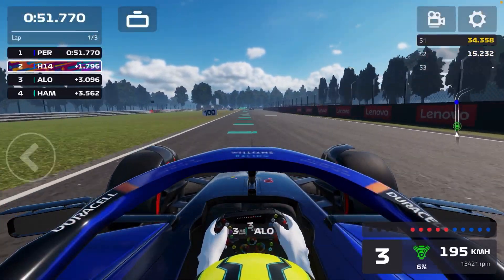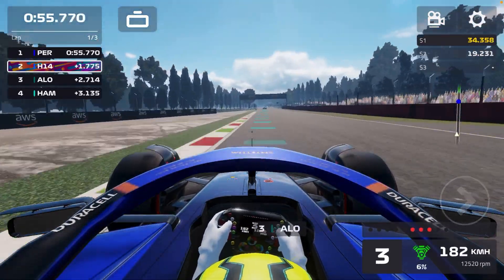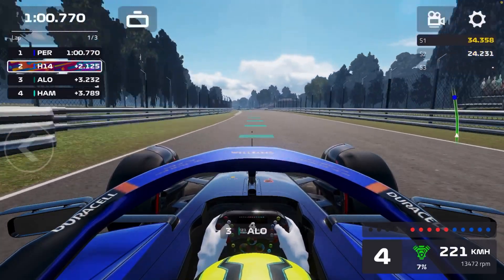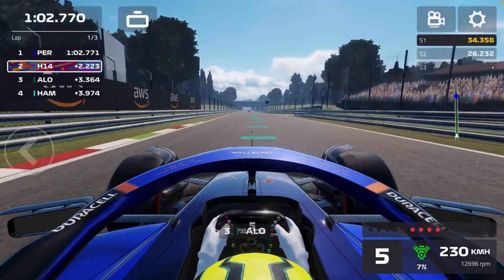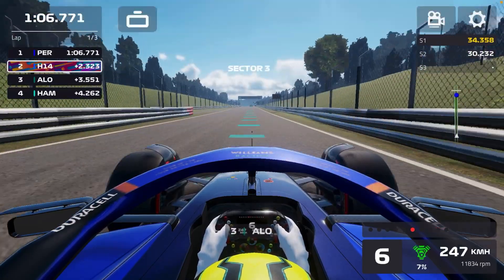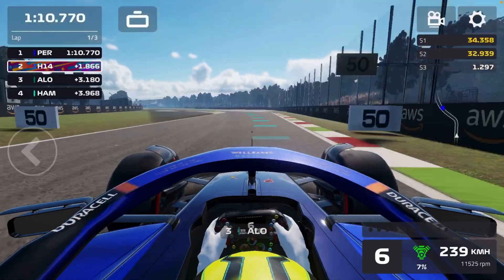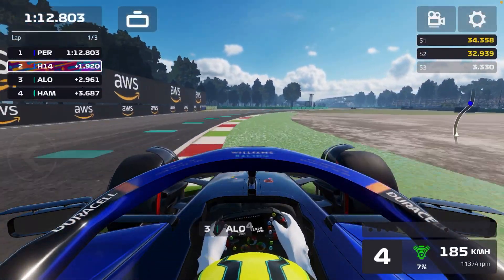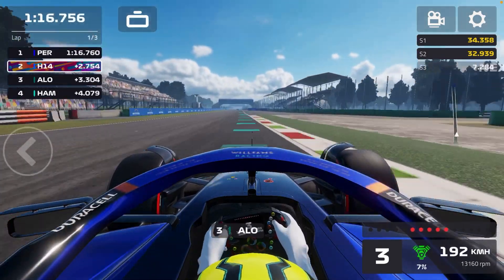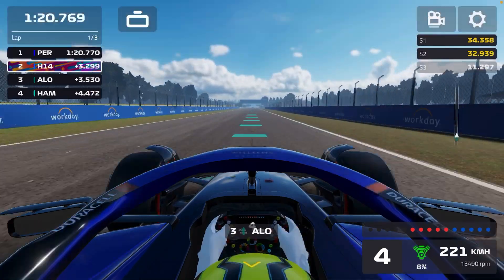Right now I believe I'm in front of Sainz. We're not getting any slipstream but we'll get DRS now. We will be closing the gap to Verstappen, but the Red Bull has so much space. We have to be in his slipstream to get ahead. Going onto the grass — the same mistake as last time — but we started from P3 and right now we are P2.